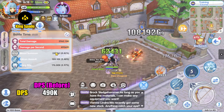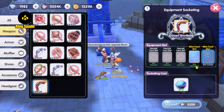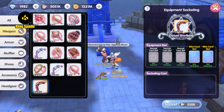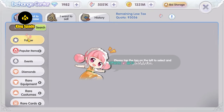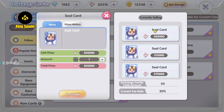That is one minute — the DPS is about 490,000. Now let's desocket the new gold short bow and see if I have enough crystals to get 5 Seal cards.